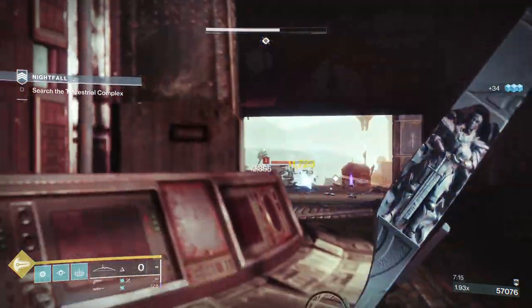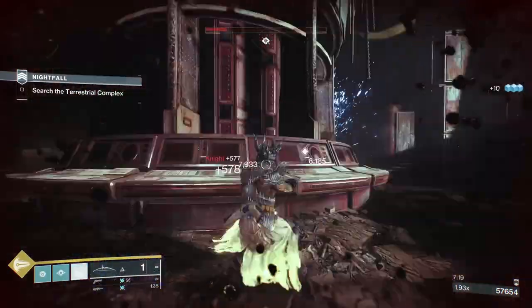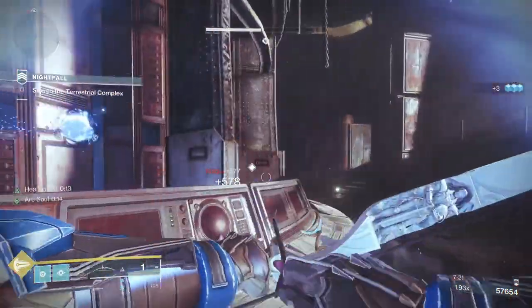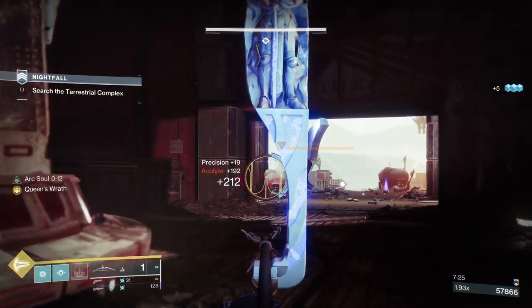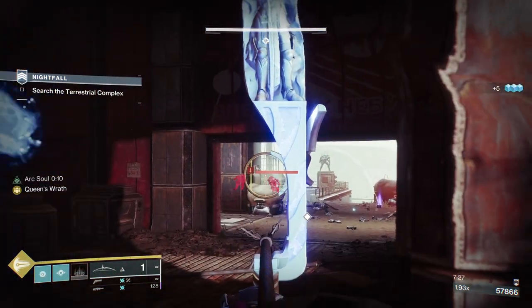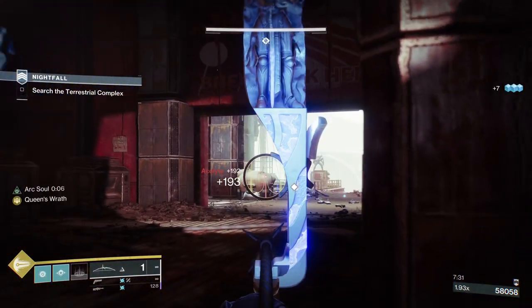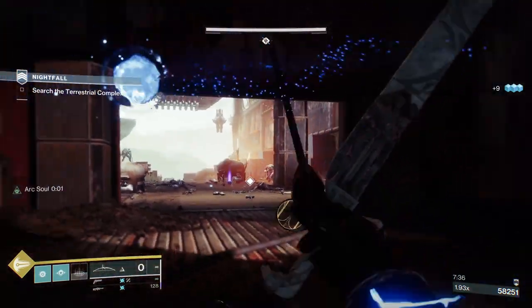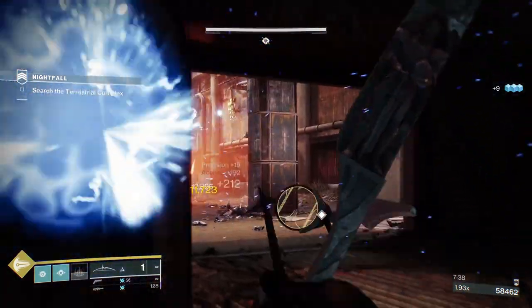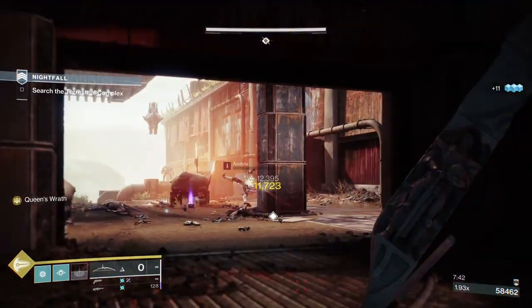Wish Ender does a good job against most shields. I think the boss is solar so it breaks the boss's shield in three shots. At this moment I think I'm 1823, so I've still got two levels until I'm as powerful in this strike as I can be, because you're running on a 15-level deficit. GMs are 25, Masters are 15, Legends are 5.